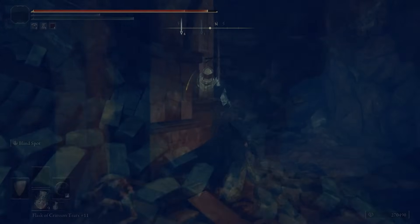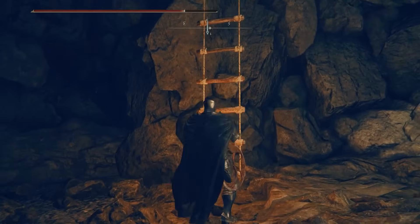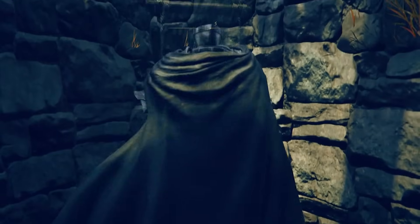Jump into this hole, and follow the lights all the way down to enter a cave path. Continue east along this path until you reach the ladder leading up to Bonney Village.